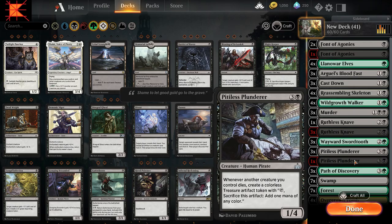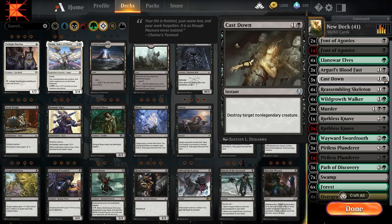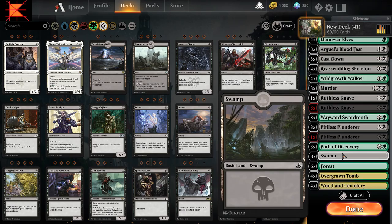As you can see, the mana curve is really low — the highest cast cost is four. This is going to have a little bit more black than green now, so we're going to drop down to eight Swamp, six Forest instead of seven and seven. There's a little tweaking on the go.